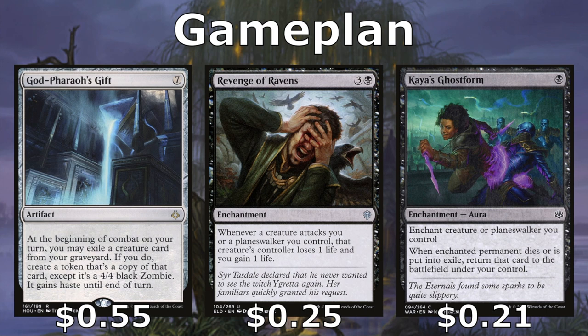Kaya's Ghostform helps us keep our game plan on the battlefield — it protects a creature or any one of our other important pieces. If they would die or be exiled, we get to return them to the battlefield under our control. We are going to lose the aura, but for only one mana, that's a pretty good deal.